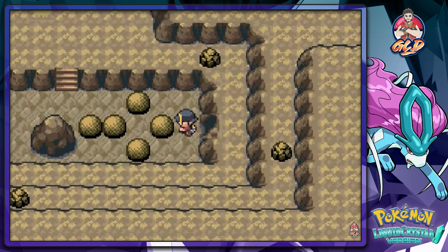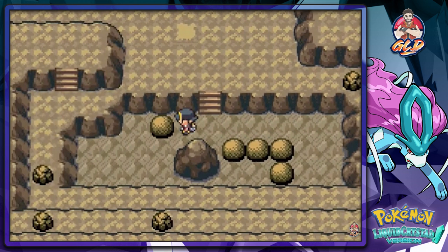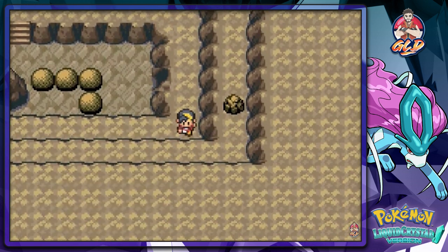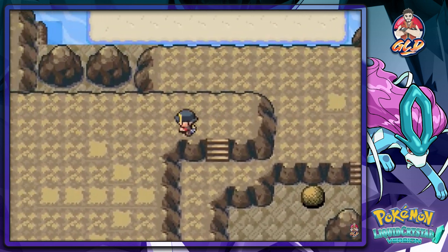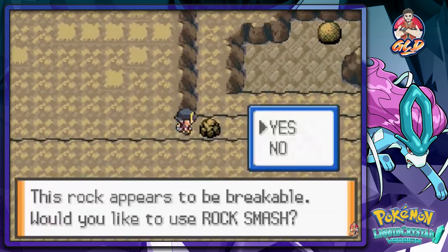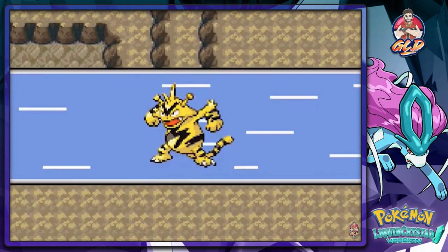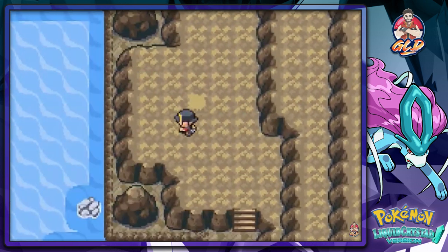I'm assuming the Latias flew away because that guy beat the crap out of our buddy right there. So now we just gotta move on ahead right here. As you can see, it's easy. Let's go right here.